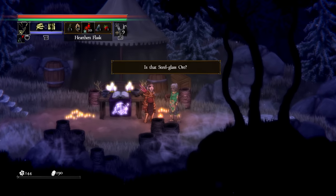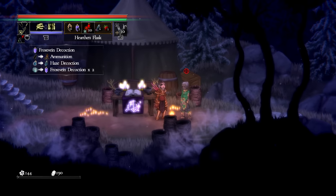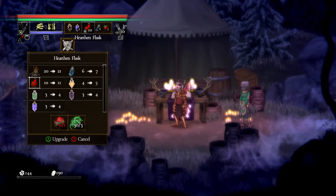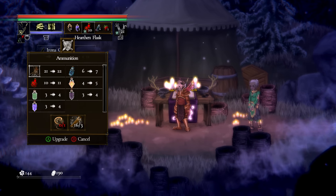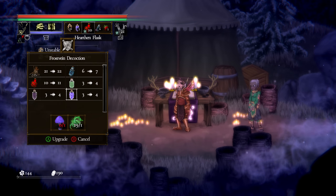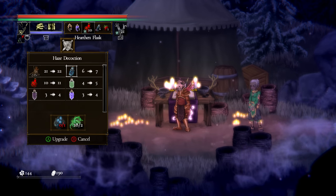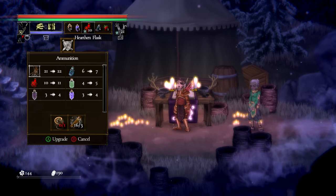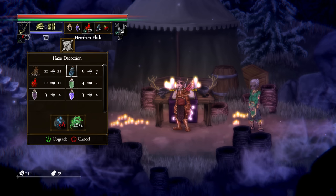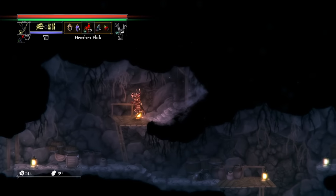Down here is the lady who handles your hunter tools. Anytime you find materials — like steel glass ore, the main ingredient for a frost vein decoration — you can unlock new items from her. You can also upgrade your hunting tools here, increasing the total amount of ammunition, haze decoctions, and hearth and flasks you carry. As you find rare materials in the world, this is where you upgrade how many you carry — and they all replenish when you rest as long as you have the required materials.